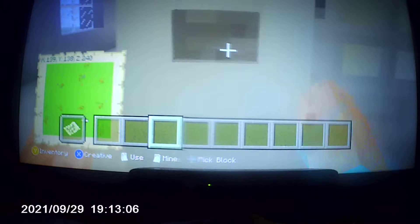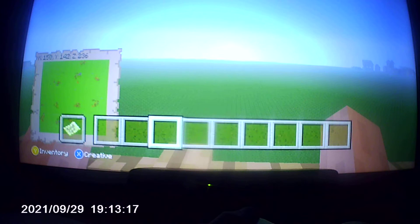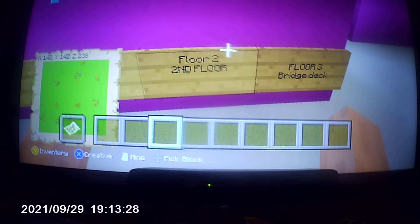Now we're at the second floor — this is the interesting floor. This is another back area. Oh, the moon is rising — that's good. Over here we have some signs: floor card deck, main area. This is the current floor, the second floor.